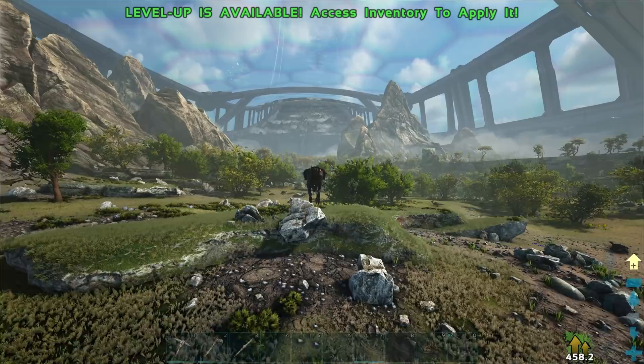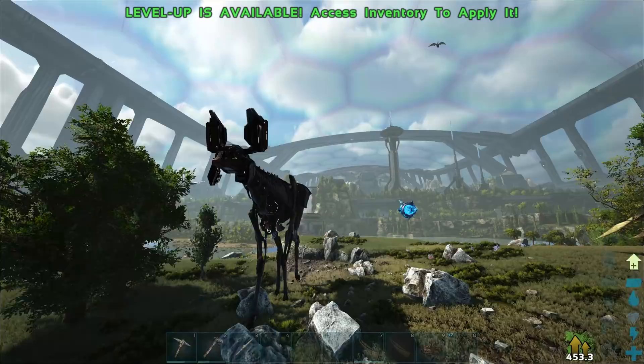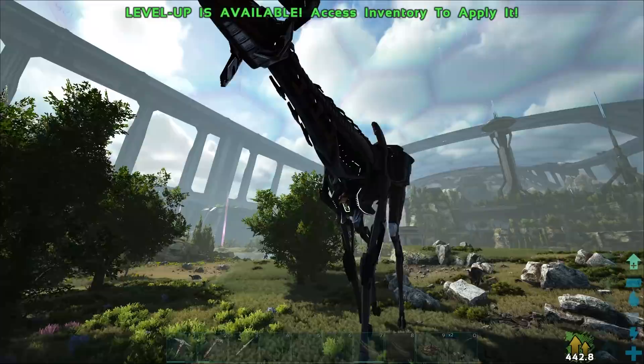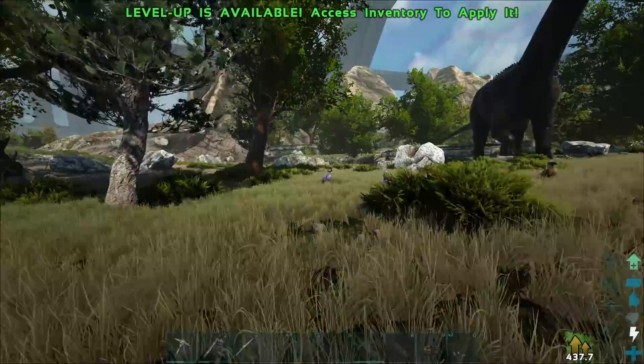We've got a Strider over here. Of course, these dudes are pretty dangerous if you annoy them, I would imagine. This one here has the radar on its head and also the little collection thingy which just vacuums up all of the items on the ground. What would happen if I dropped some stuff — would he pick it up? Probably not. But damn, that looks cool though.